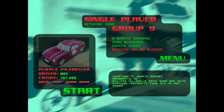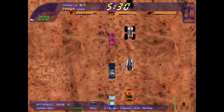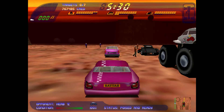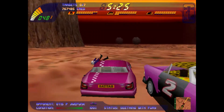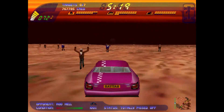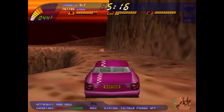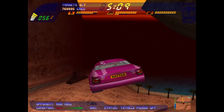Hey guys, welcome back to Carmageddon 2. We have the 9th mission, Oil Be Blowed. This is kind of an instinct mission as there are actually opponents here you don't have to kill them. You've got to destroy oil silos without getting killed by opponents and in a limited time. You can come up with your own order to do these in, but the general recommended idea is just to follow whatever direction the yellow arrow points.